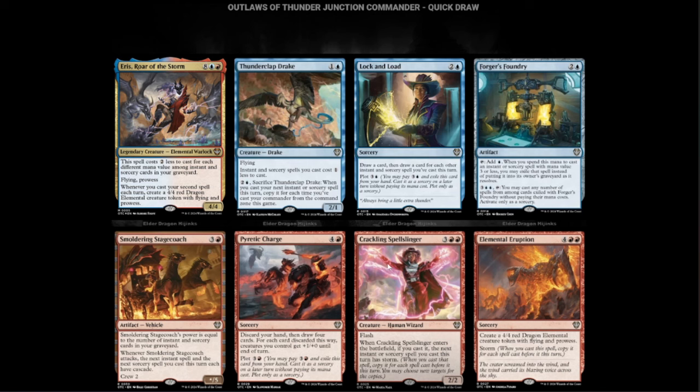Brackling Spellslinger — two red and three, Flash, 2/2. When it enters the battlefield, if you cast it, the next instant or sorcery spell you cast this turn has Storm. Play a bunch of spells, gain some mana. Late in the game this thing comes into play, all of a sudden your next card is Storm, your opponent can't stop you, and you time walk. Good game.